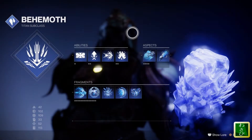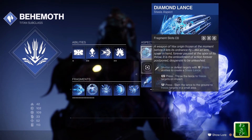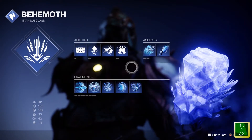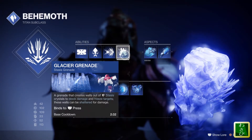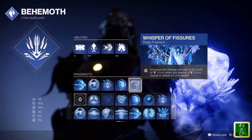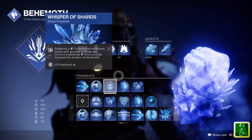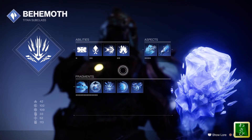One of the reasons I like using the new modified version of the Diamond Lance is they added extra Fragment slots, which is a big deal — you can add a lot more Fragments and tailor your character the way you want to play. For Grenade, you want to use Glacial Grenade, just for the fact that it helps proc a lot of these abilities. Whisper of Fissures, and also Whisper of Shards, increases your grenade recharge rate — so definitely the better grenade to use in PvE and PvP.